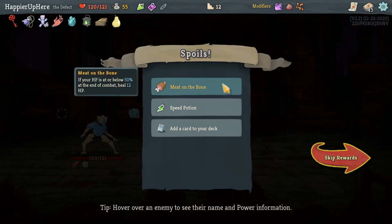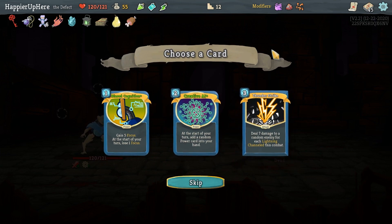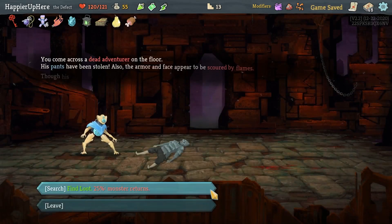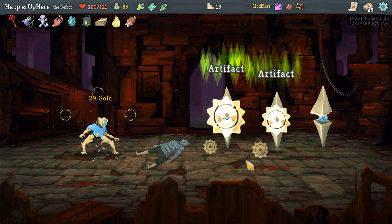Got me Down the Bone - if your HP is at or below 50% at the end of combat, heal 12 HP - as well as a speed potion. I sort of have to take the Creative AI now, especially since I have the Mummified Hand. Scarred by Flames - I keep forgetting that is the sentries, right? So let's fight them.